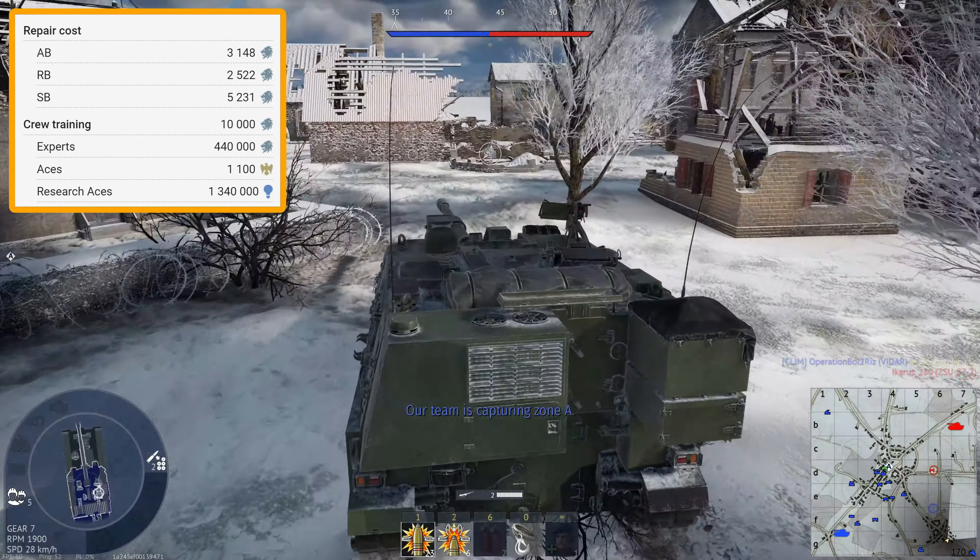For the rewards, bear in mind that I do use a premium account. For our RP modifier, we have a base of 1.9, which gives us 570%. For the silver lion modifier, it's a base of 2.1, which gives us 630%.